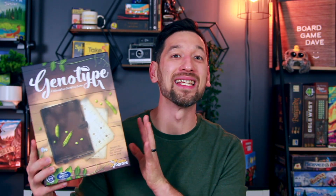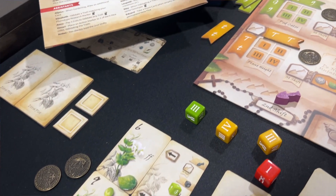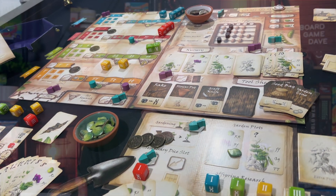Hey there, it's Board Game Dave, and today we're taking a look at Genotype, a Mendelian genetics game by Genius Games. In this game, we take on the role of researchers working alongside Gregor Mendel as he does his pivotal, groundbreaking research into the genetics of pea plants and discovers the fundamentals of inherited traits — recessive, dominant, all that stuff you learned at some point in biology.